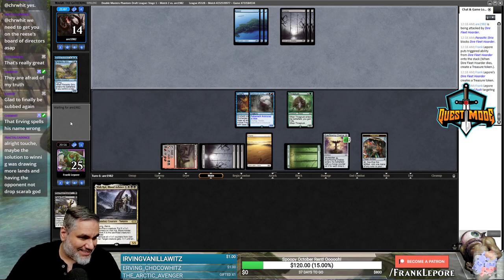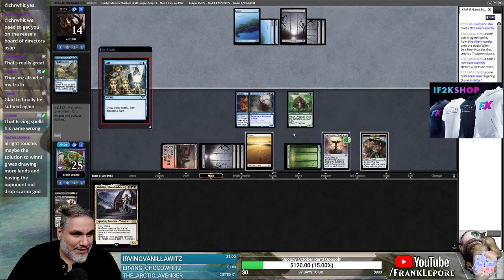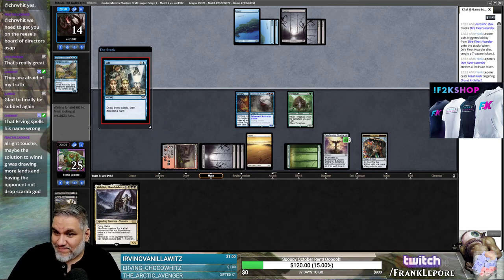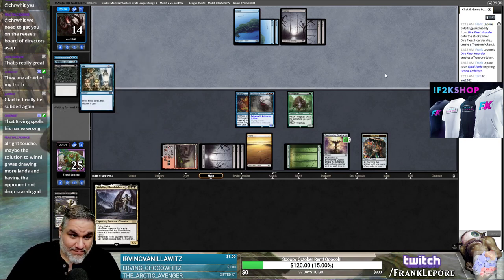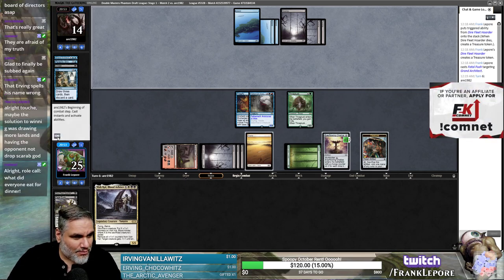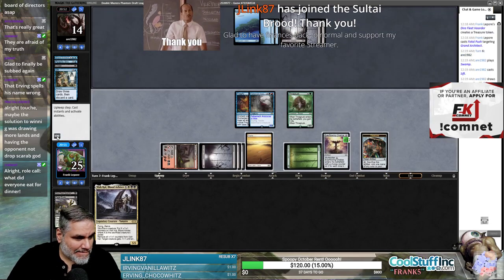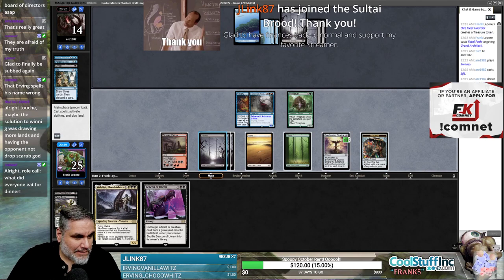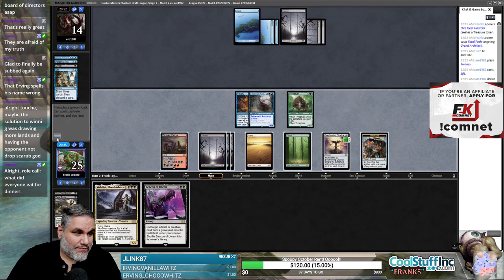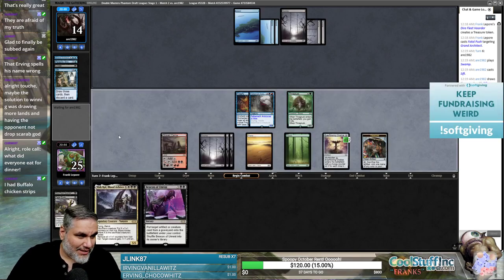Maybe the solution to winning was drawing more lands and having the opponent not drop Scarab God. I think if we have lands we're fine — we can play our spells, but we're just getting steamrolled by having no spells and no lands to cast our things. It's just kind of frustrating. J-Link, welcome back buddy — thank you for the resub, my dude.